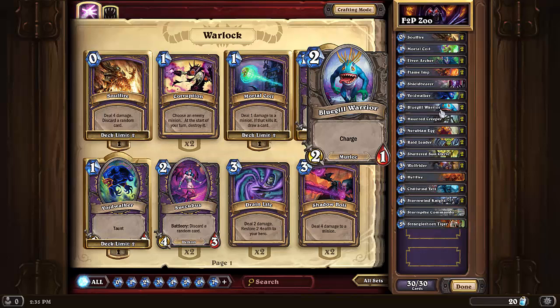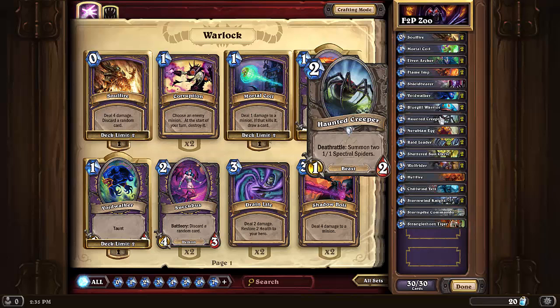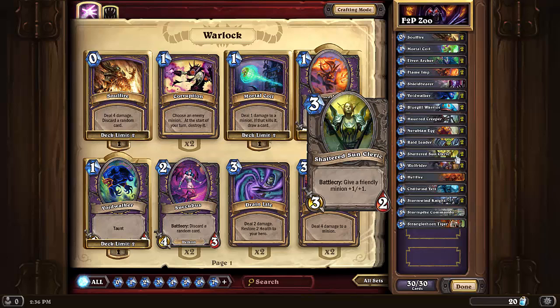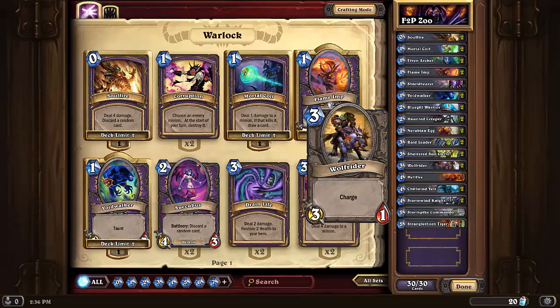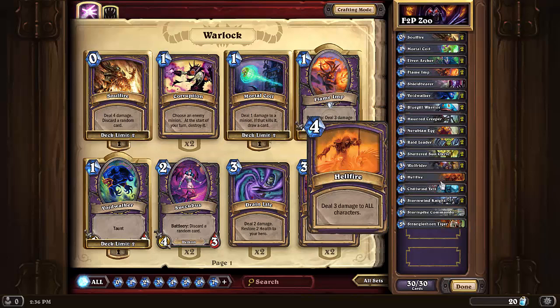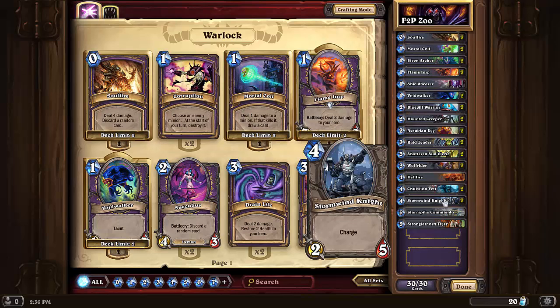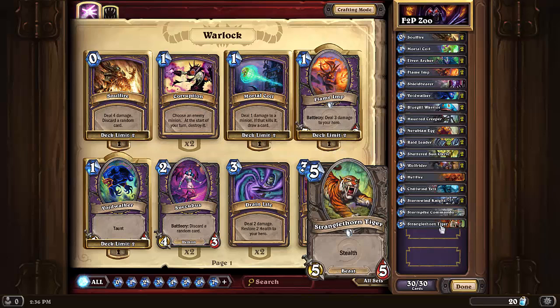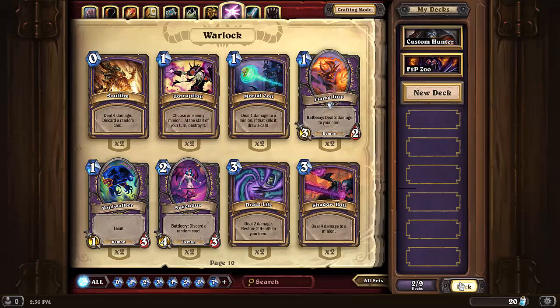We have two Bluegill Warriors since it's a nice charge minion at two mana. I went to the first wing of Naxxramas to get Haunted Creeper and the Ruby Egg. I got Raid Leader to pump up all our minions by one attack, Shattered Sun Cleric to give some minions plus one plus one when needed, Wolf Rider because it's good for this type of deck, one Hellfire to help against other Zoo decks, two Yetis, one Stormwind Knight for the charge, and one Stranglethorn Tiger.